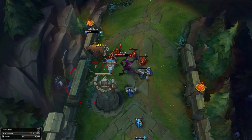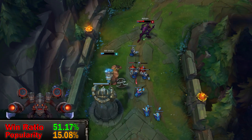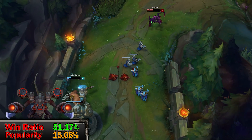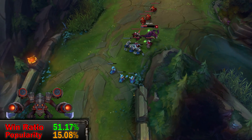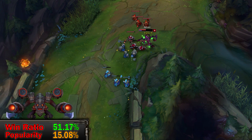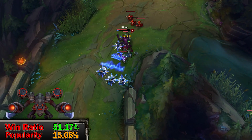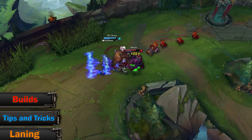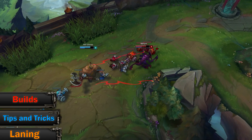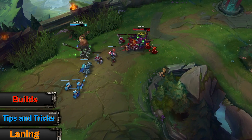Hello everyone and welcome! Ever since unicorns broke the game and everyone started picking whatever they want, Cho'Gath rose in popularity. Being top, mid, or jungle with his hard crowd control, burst damage, and incredible sustain, he managed to carry more than one game. Today we are going to look at different ways to build him, tips and tricks to help you understand him, and finally who he is good or bad against. You can jump between sections at any point during this video, so let's get on it.